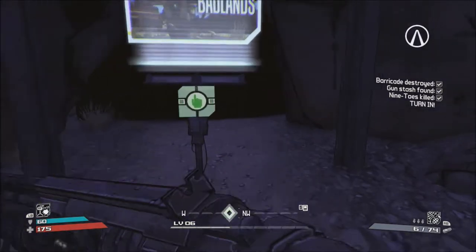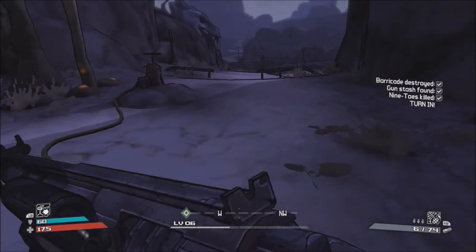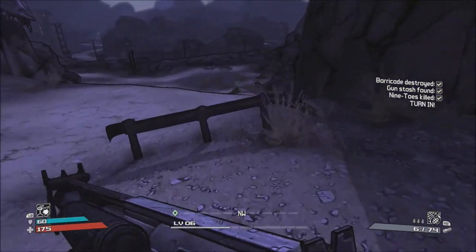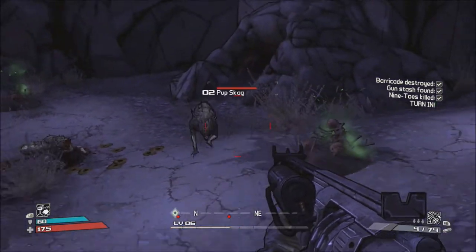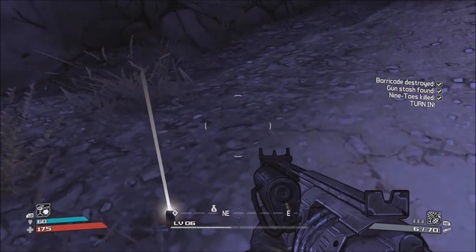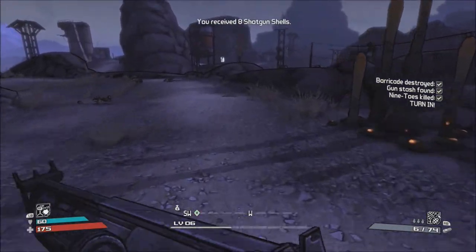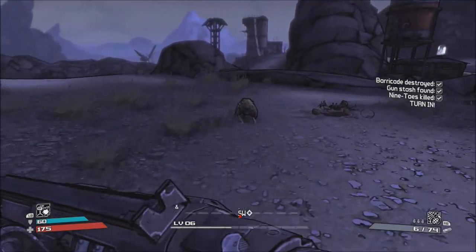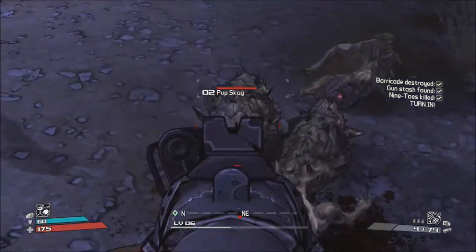Now we head right back. Alpha Skaggs have heavy armor around their head and shoulders — use corrosive weapons to deal extra damage. Nice way to try out the shotgun. That did nothing. That's actually pretty good, that is pretty useful. I might keep this — this might be good. This is a good opening weapon, although that one wasn't a kill. That is a very quick reload.